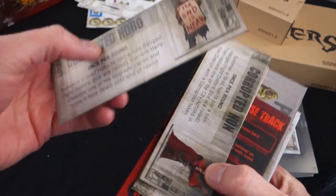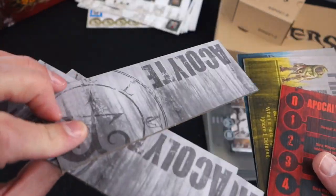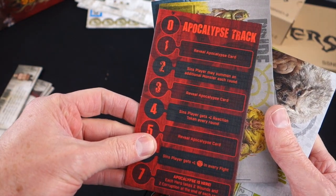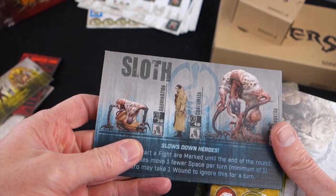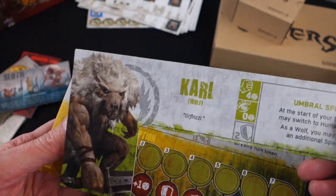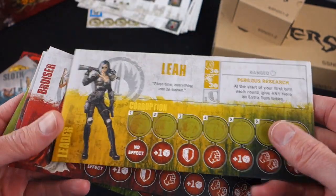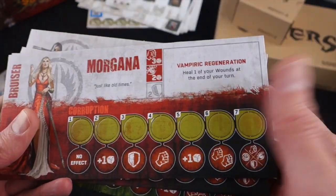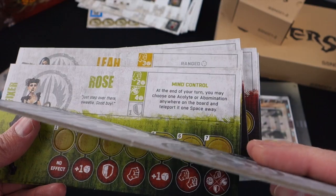We've got Corrupted Hobo, Corrupted Nun, Corrupted Doctor — these are acolytes, on nice thick card. There's an apocalypse track. Here are our Pride beasties and our Sloth beasties. And these are our character sheets — I'm so glad to see thick card for the character sheets. There are even little pop-out bits; you can put things in those holes, which is great. It's such a pleasure to see character cards made of thick card.